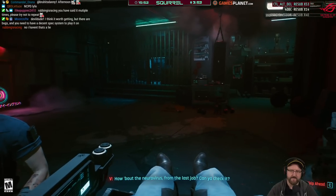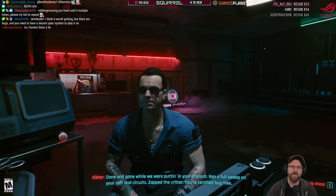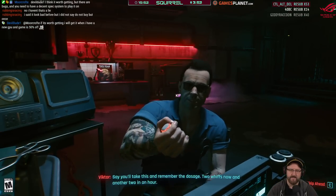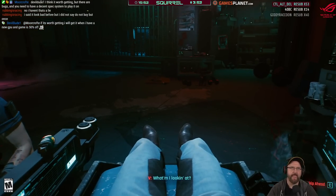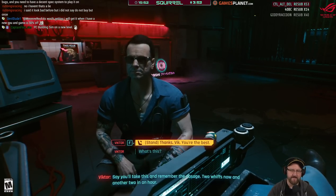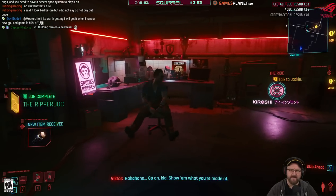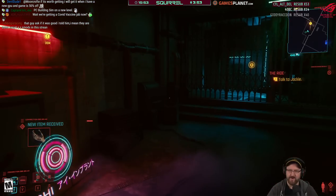Vic confirms the neurovirus from the last job is done and gone — ran a full sweep on V's software and circuits, zapped the critter, certified bug-free. He gives V a mild stim: two whiffs now, another two in an hour, to boost neurotransmission and muffle side effects while the implant takes. V thanks Vic. Vic: 'Go on kid, show them what you're made of — and once you hit the big leagues, don't forget where you came from.' V says they'll be back for more upgrades.